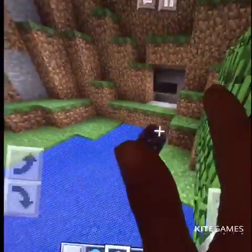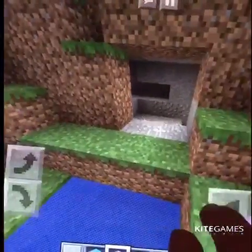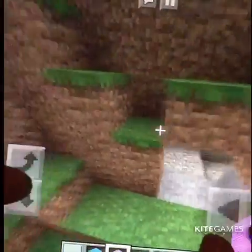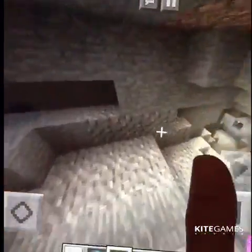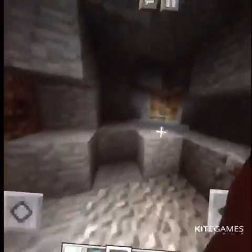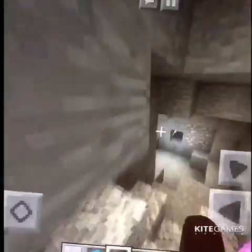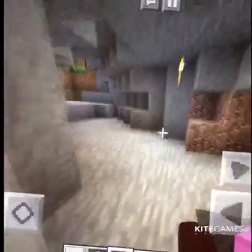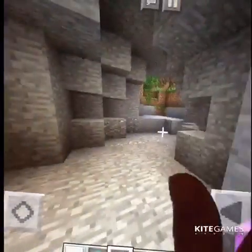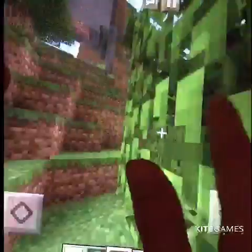Here is a dragon's egg that keeps appearing, which I have to keep destroying otherwise it will hatch. And this is my little tunnel. One side leads one way and the other side leads into the forest. I've got torches down here because I don't know if there are zombies in the walls, and I don't want zombies here.